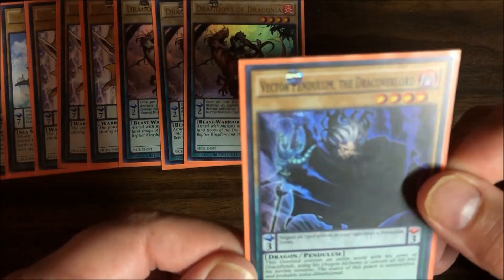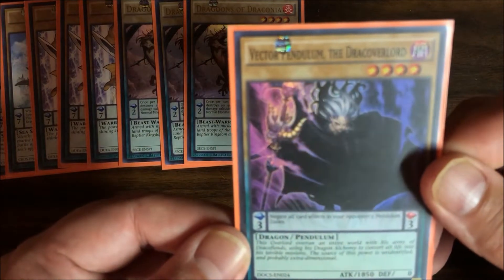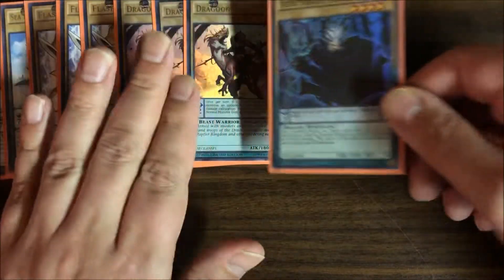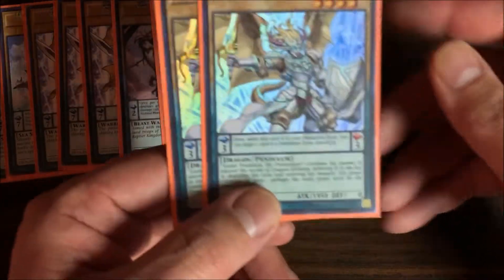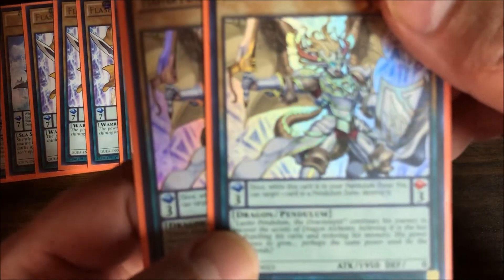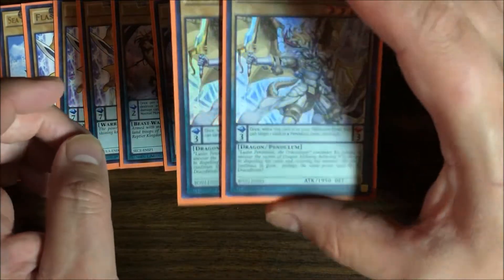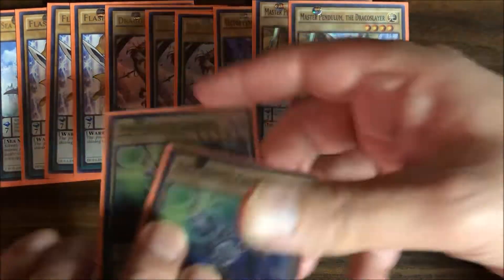I have a couple of one-offs. First is Vector Pendulum of the Dragoverlord — his pendulum effect negates all card effects in your opponent's pendulum zones. I don't know how prevalent pendulum decks are today, but he's a three on the scale and 1850 attack with zero defense. I also have two Master Pendulum Draco Slayer, also a three on the pendulum scale. His effect lets you target one card in a pendulum zone and destroy it, which is handy if you need to clear your own pendulum zone to put a different card there to use its effect.